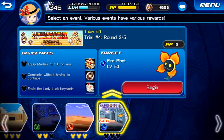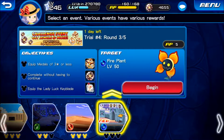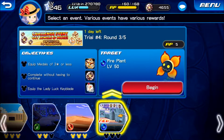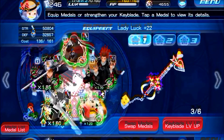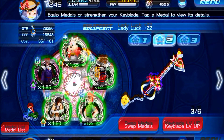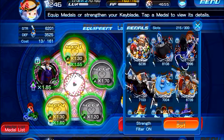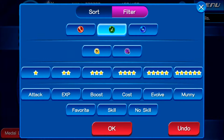All right, let's get down to the third round. The objective is to equip medals of 3 stars or less, and Lady Luck Keyblade. So we probably have to go in and do some adjusting. I'm gonna use the second round setup — I'll have to un-equip everything first and get down to filtering for 3 stars.